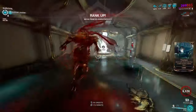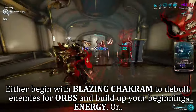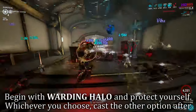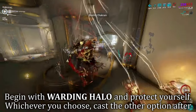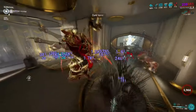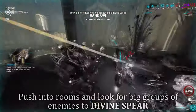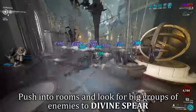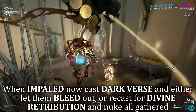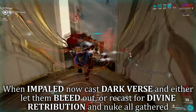Ability rotations for build number one: start off in one of two ways — get yourself energy with Blazing Chakram and a couple of kills with your weapons, or get yourself protected with Warden Halo. Either start is fine; then whichever you choose, follow it with the other ability to synergize and get a good start. From there, cast your Divine Spears to impale as many enemies as you can, then follow that up with your Dark Verse and either watch them bleed or recast Divine Spears to nuke them in a matter of seconds.